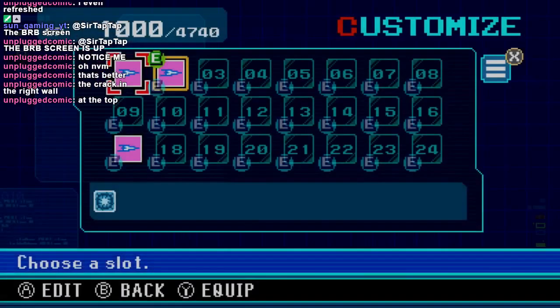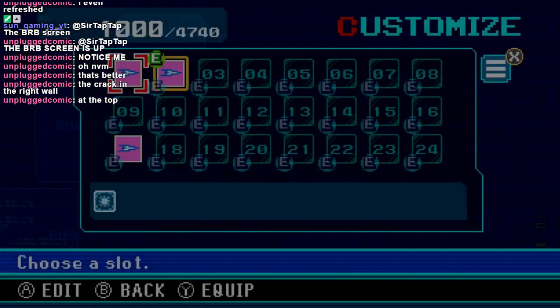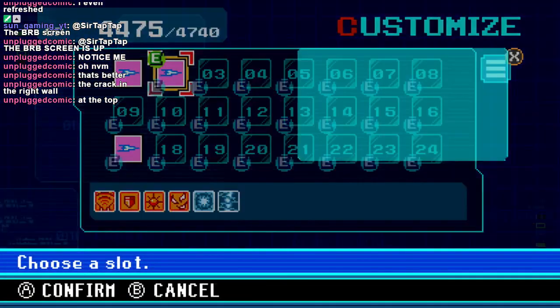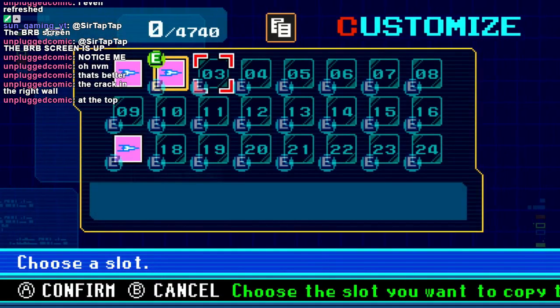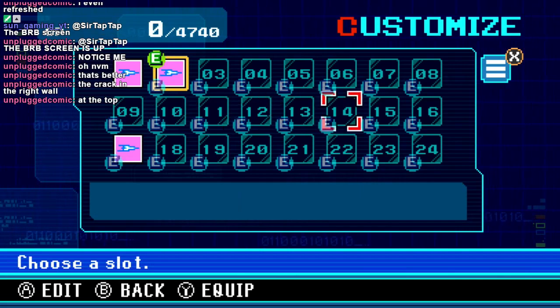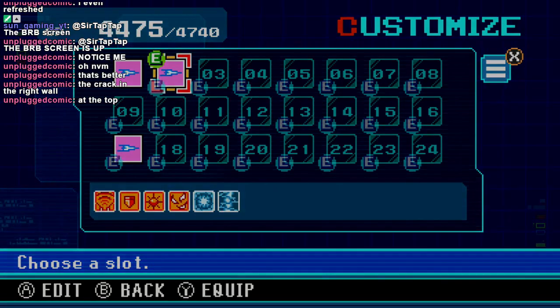Oh hey, I want to try something else too. I'm so glad you can change the customization. Can you copy? Can you clone? Oh yes, you can. Because my thought was, copy a bunch and then just make one of each element or something. But I usually just edit the same one.